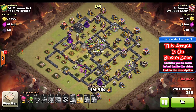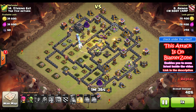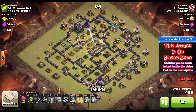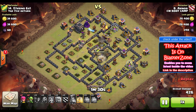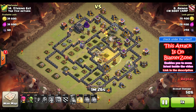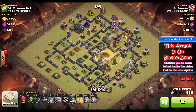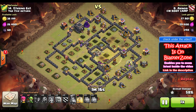All you gotta do is drop those valks and heal them in the right places. Notice on this one that he drops the second heal spell in a very dense location with teslas and point defenses and a lot of stuff over there. Now the valks are splitting, so at this point you gotta decide where you want to heal next. He sees the bomb and drops a heal spell right in the bomb's location. Valkyries are not like hulks — they're not gonna die from double giant bombs that easily.